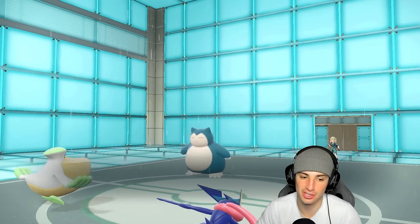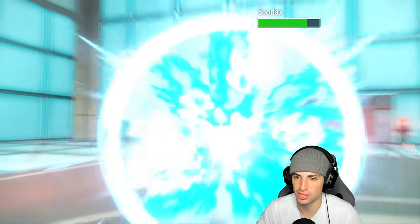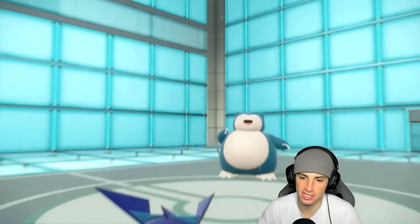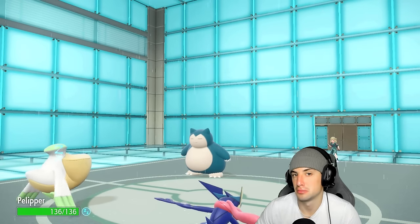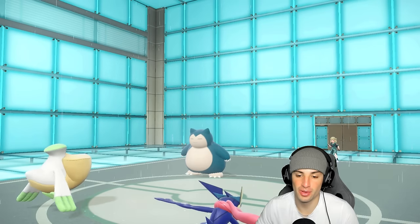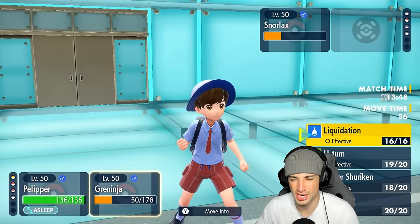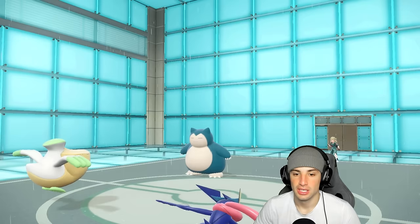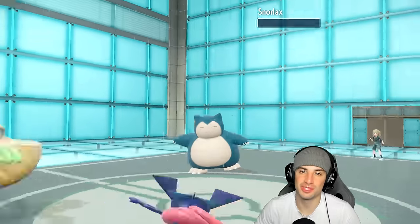The Weather Ball doesn't KO Snorlax — it's a bulky boy and it's done nothing this whole match, just been here for support. Going up against a casual player. From here we'll take this win — launch a Hurricane, launch a Liquidation, and it should KO in the rain. GGs to our opponent, we start off this video 1-0!